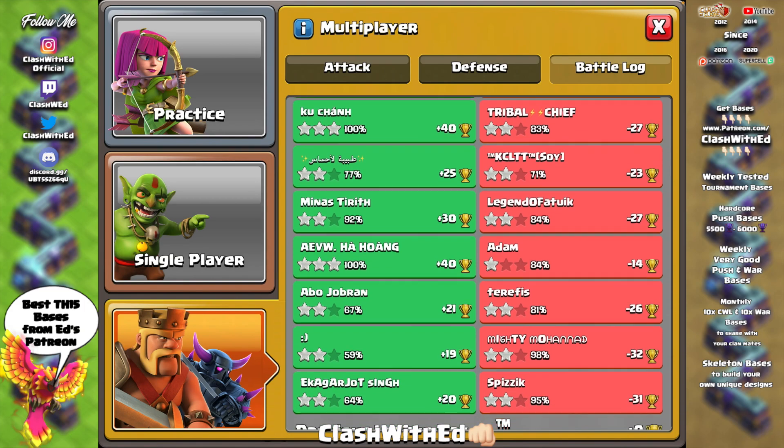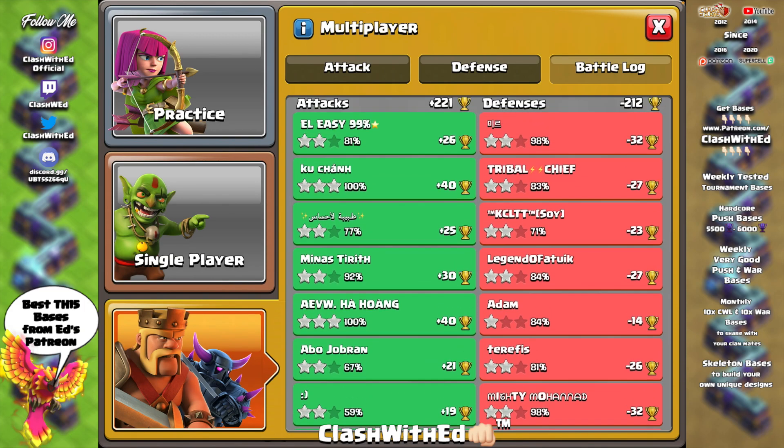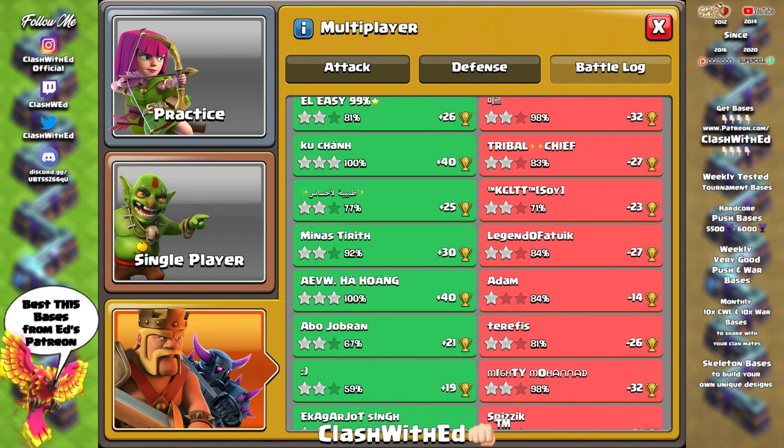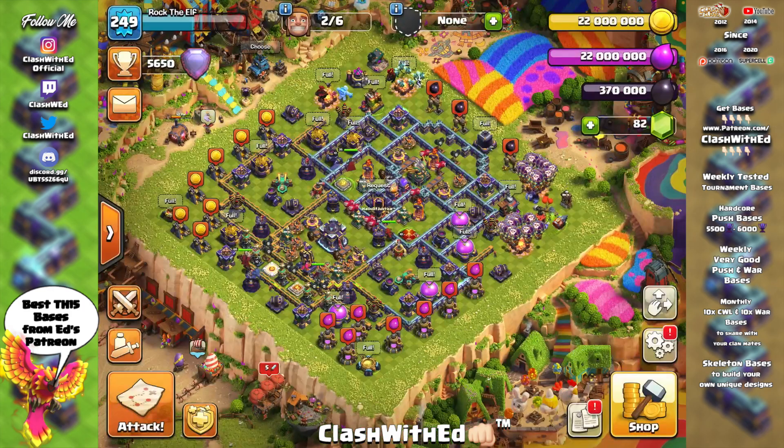We will be taking a look at that top raid. The one star was actually super bowlers, which is not super common at this trophy range, so we're not going to look at that, but it was pretty much a side entry and the troops kind of passed away from the town hall. Healers get fried and it's just a nightmare - that's kind of why I stopped using them.